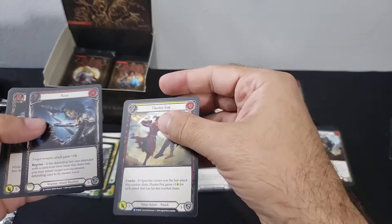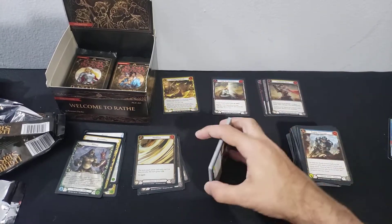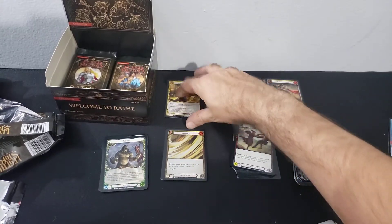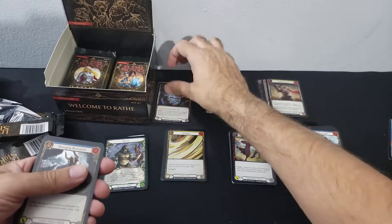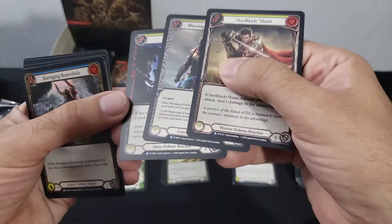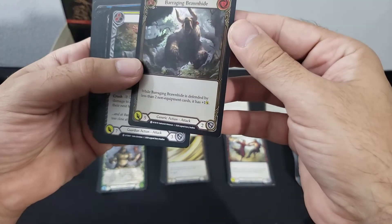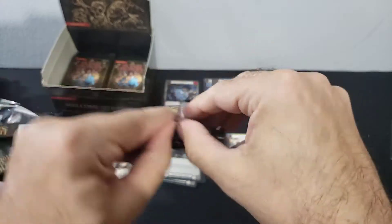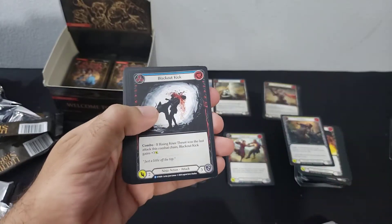We'll put that in our super rare pile. Move the super rares up here, move the rares, foils, tokens — so we've got our two majestics, two super rares, and three foil rares at this point. A common Barging Bond Hide, three and two, Blackout Kick.